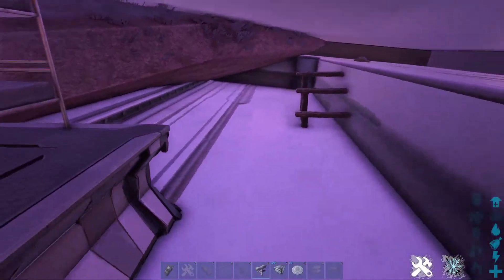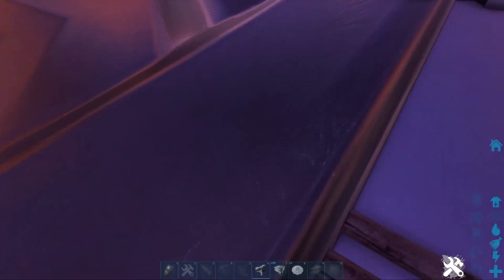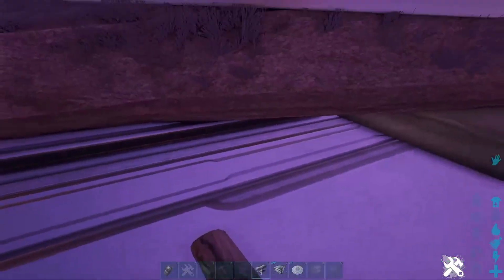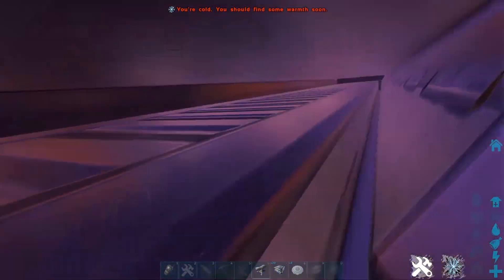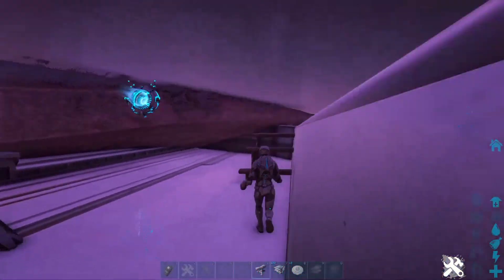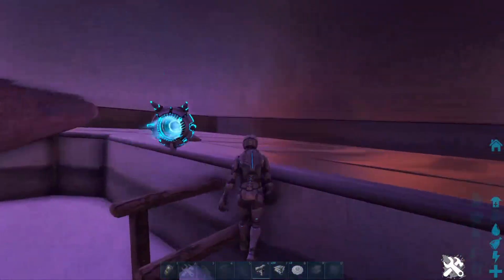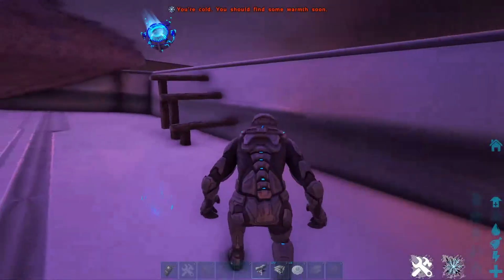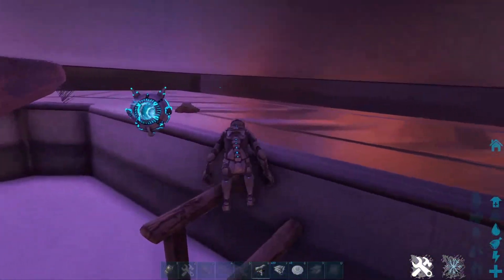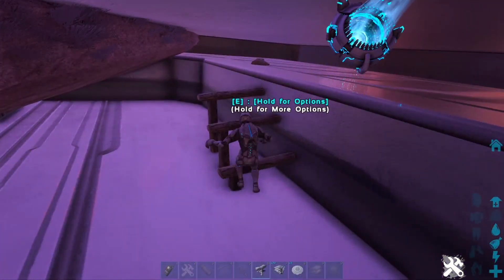Another thing is the only way to get back up here is if you use fence foundations. And if the raider blows these fence foundations up, then they're stuck — they can't get up here, they can't crouch, and they can't really do much. They're stuck, and if they don't have the materials or C4 to get out, they're going to have to kill themselves or just be stuck there.